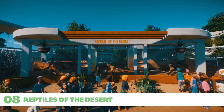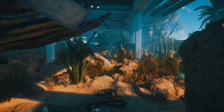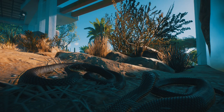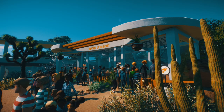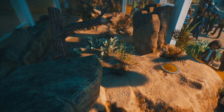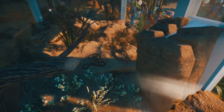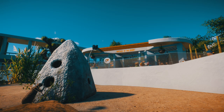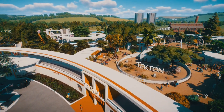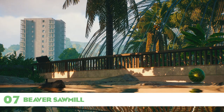Next we have the Reptiles of the Desert exhibit at Tekton Zoo. One of my other favorite things to do, apart from building entrances, is making the exhibit boxes in Planet Zoo look interesting, and I think this is my best attempt at that. I really like the way the three exhibits are seamlessly joined together. I used plaster pieces and decals between each habitat so the sand appears to be one continuous length rather than three separate boxes stuck together. The way I've angled it just looks really good — this is one of my favorite builds ever.